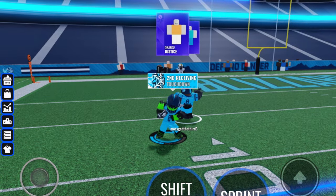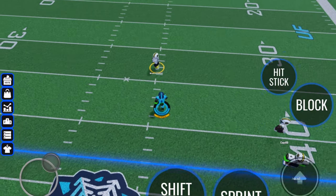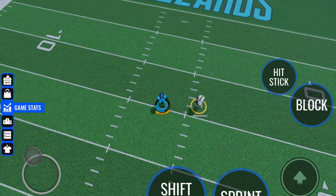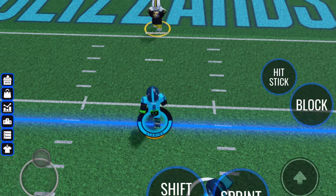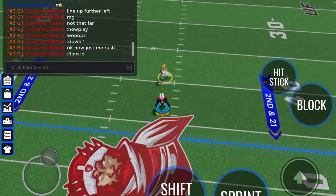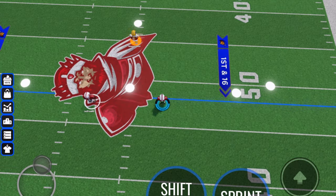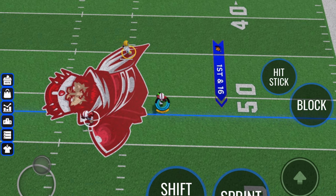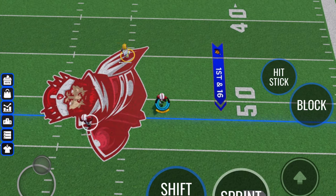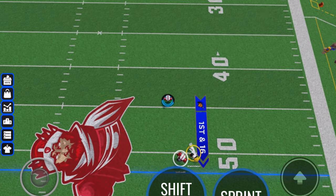Moving over to defense — here are some tips on playing D-line. I suggest lining up right in front of the quarterback and using shift lock. Try to read the quarterback and predict his next move; if you execute this correctly it'll work 90% of the time. If the quarterback has a tendency to run, play more of a contain-style rush. If you have a second rusher, both of you should choose one side and don't let the quarterback get to the outside, which forces him to drop back far, putting him under more pressure and increasing your odds of a sack.